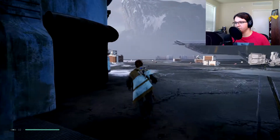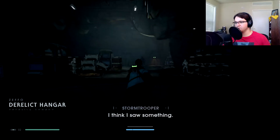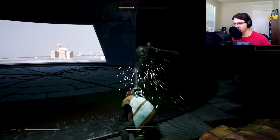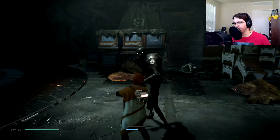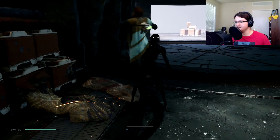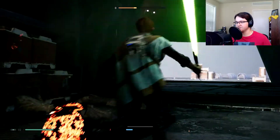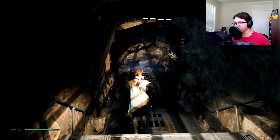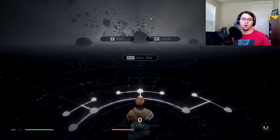Navigating through Zeffo — I go the wrong way briefly, then correct course through the hangar. I encounter a large enemy that doesn't get affected much by Force Push. It hits with an unblockable attack I wasn't expecting, but I manage to destroy it. Everything is just peachy now. Always a good idea to save after a tough fight.